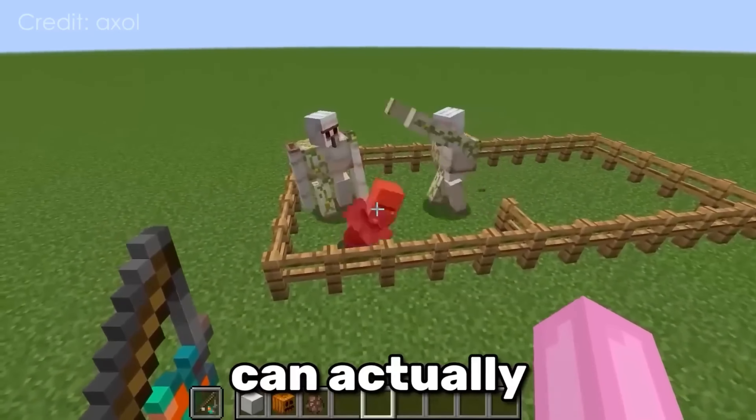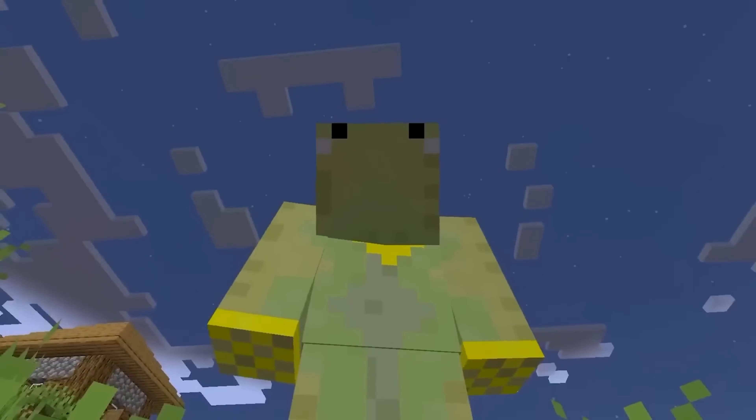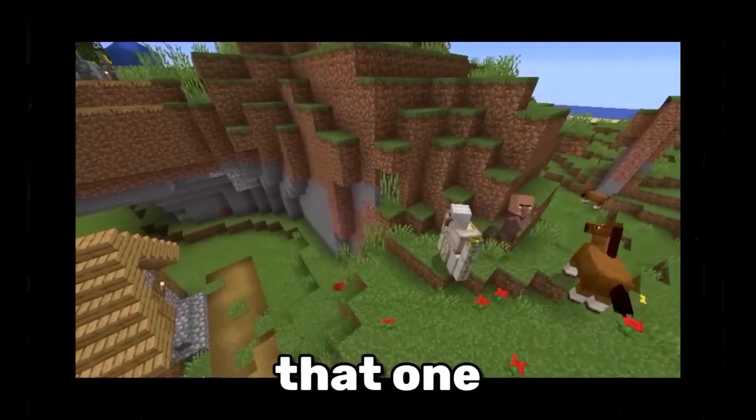Iron golems can actually attack villagers. Most of the time the iron golem has nerves of steel, but those nerves run out when a firework set off by a villager damages the golem. It's safe to say he didn't expect that one.